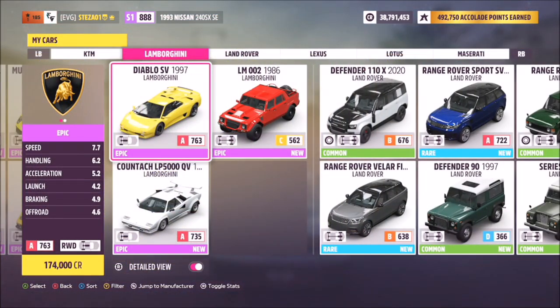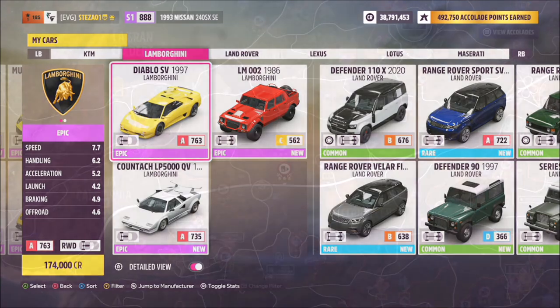First of all, you're going to want to pick out the '97 Lamborghini Diablo SV. This can be purchased in the Auto Show for 174,000 credits, or you can win one in the auction house or a wheel spin.